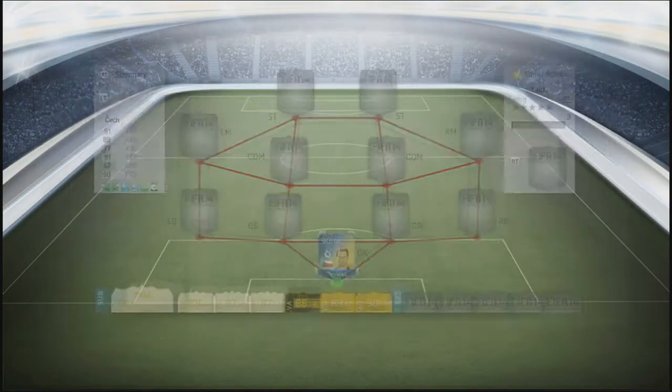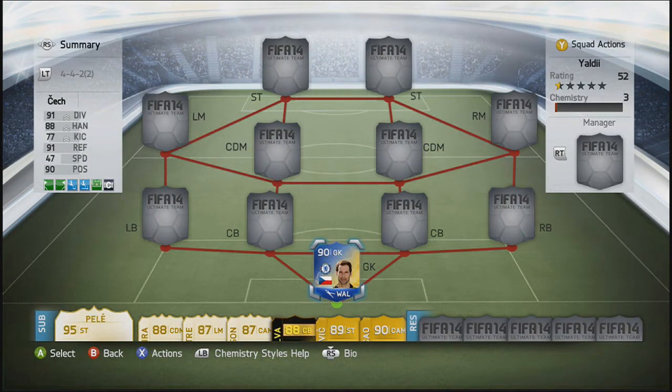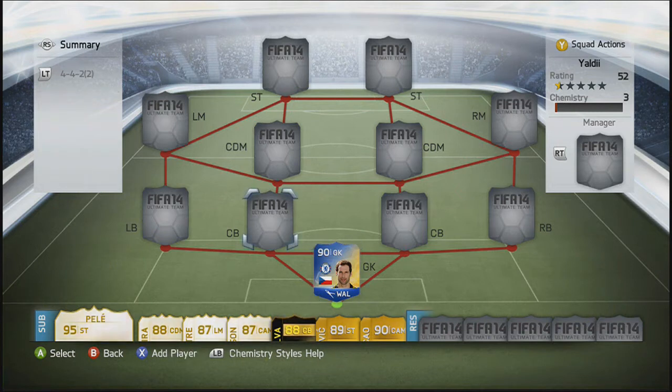We're going with Team of the Season Peter Cech, with 91 diving, 91 reflexes, 88 handling and 90 positioning. Cech is one of the best keepers — even his normal silver card is insane, and his Team of the Season version is just perfect. It's very, very good and it's been very hard to concede with him.